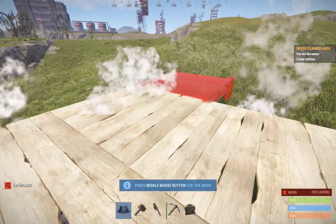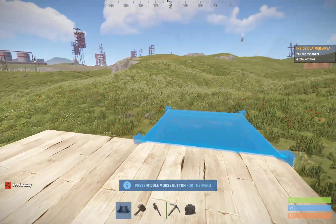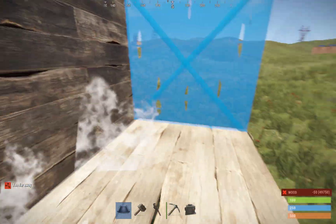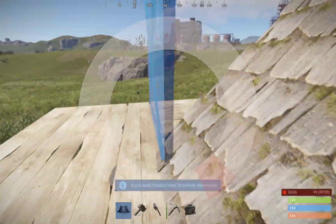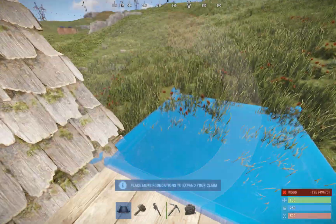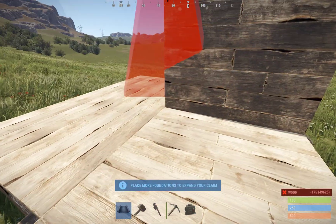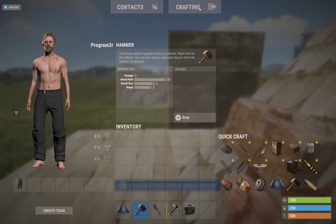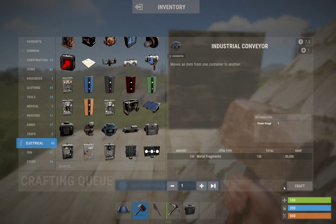I'm showing you how you can still pass loot through walls after the update — after the conditional update. So that means here, you used to be able to kind of do this, put a place of loot, and this.